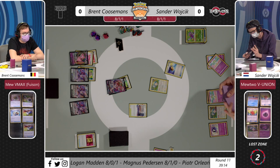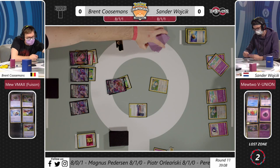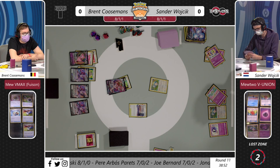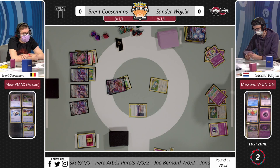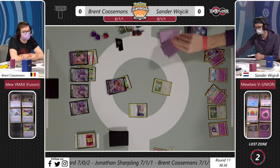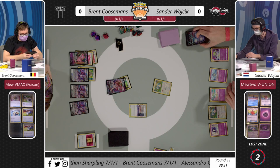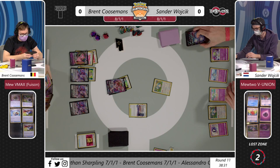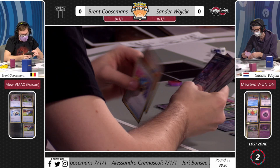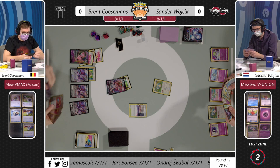We've seen Shadow Rider used before by Alessandro Cremascoli in combination with Path to the Peak or Collapsed Stadium to halt Mew decks. Against Fusion Mew with Elesa's Sparkle, Sander can't really go down that route. Two Kirlias in play now, one Refinement being used - Sander's setting up well. We also see the Gardevoir with the Shining Arcana ability - look at the top two cards of your deck, and if you find any basic energy cards you can attach them. And there's a third V-Union piece in the card pile - in case you don't know, the Mewtwo V-Union is a combination of four cards you have to get all into the discard pile.